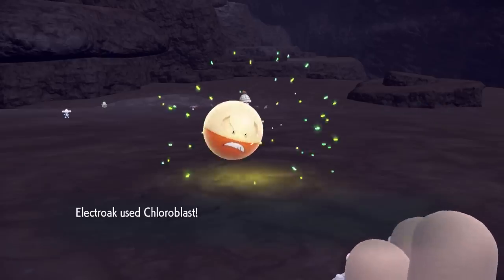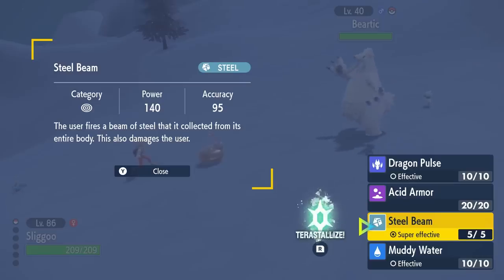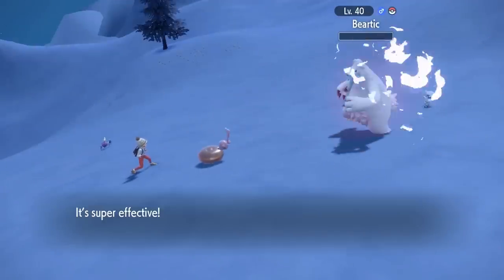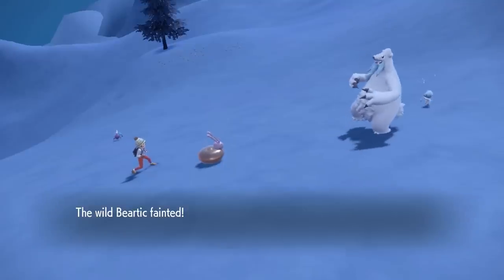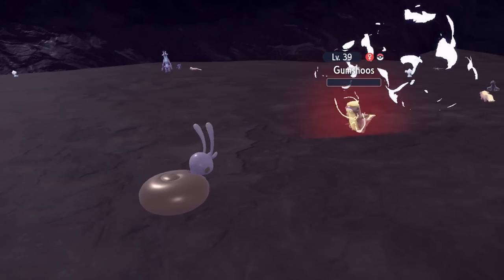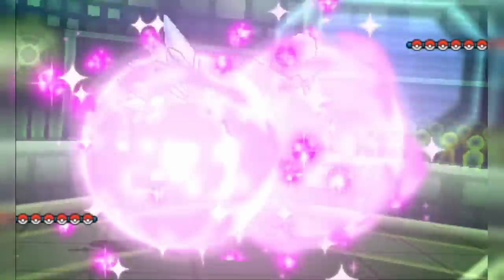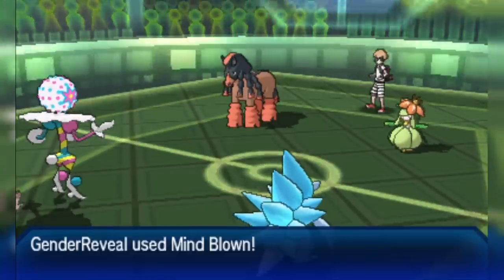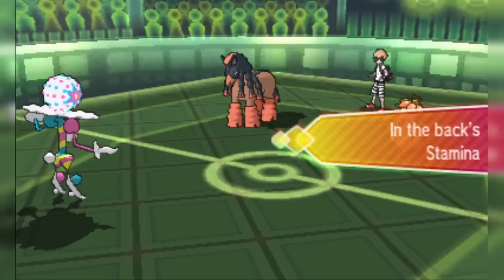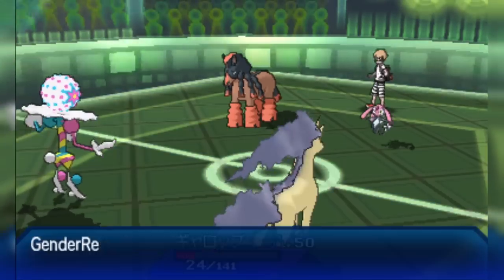First off, I think this move is a big missed opportunity. There are two moves like this already in the game. One is Steel Beam — it's basically a Steel type version of this move, slightly less powerful at base 140 power, but you lose half of your health rounded up just like Chloroblast. The other move like it is Mind Blown, which is Palossand's signature move. It's Fire type, base 150 power — the same as Chloroblast — and again you lose half of your health rounded up. The key difference between Steel Beam and Mind Blown is really seen in doubles battles because Steel Beam is a single target move; you can only hit one Pokemon with it.